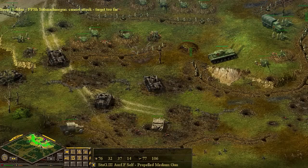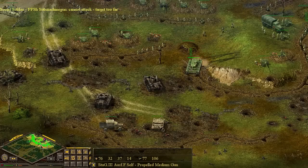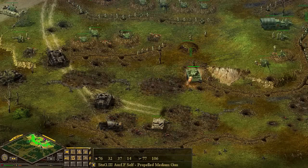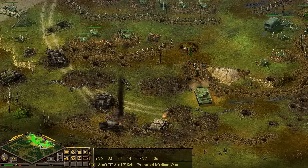We're going to have this KV-1 come up here and kick his ass. He's chewing through our troops, and we don't need him to do that. All those troops, by the way, are laying down in the trenches as the tank passes by.